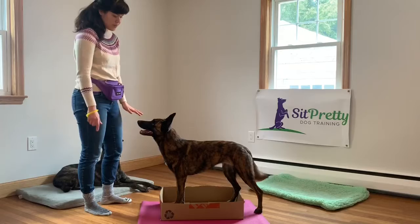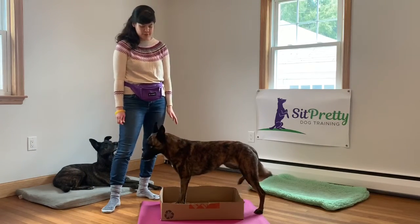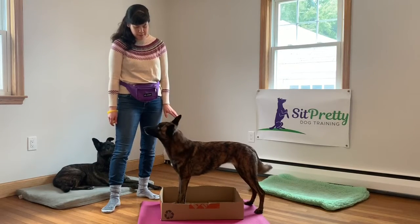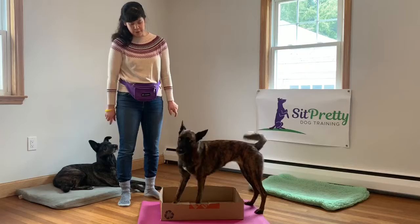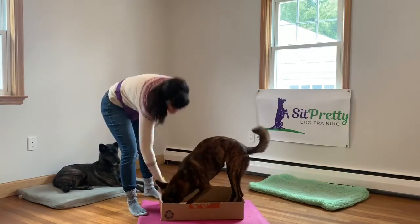Then I'm going to be looking for any head movement down. If she gives me any of that, I'm going to click and feed her for it. What can help me here is probably paying her to lower her head and then feeding her lower — that might help us get a lowered motion. I've done a lot of work with her where she turns her head.